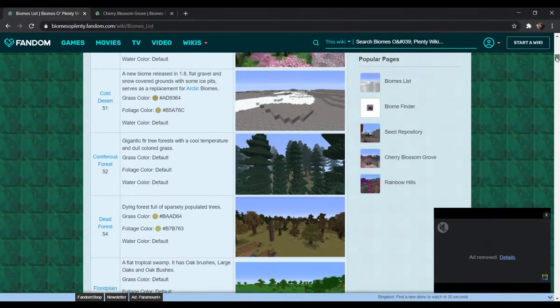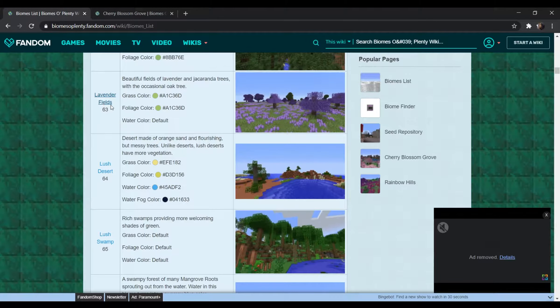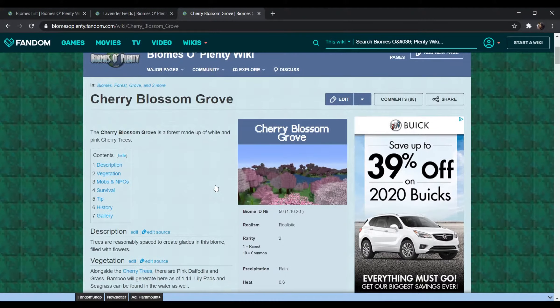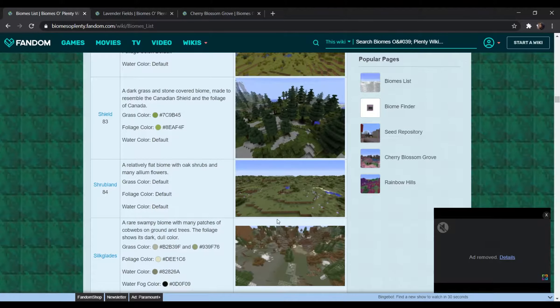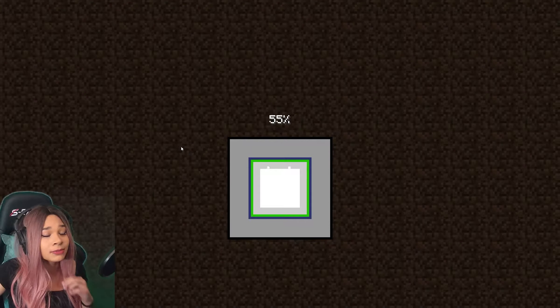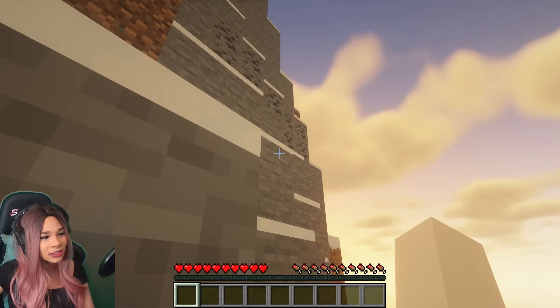If you haven't seen the spoiler from the title, we're gonna be doing the Biomes O' Plenty mod. I just want to showcase some of the main features. Here is a list of all the biomes the mod currently offers — there is a crazy amount and I recommend you go check it out. I'm going to highlight some of my favorites: the lavender fields — I think this is beautiful — and here is the cherry blossom grove that I spent the whole time trying to find.